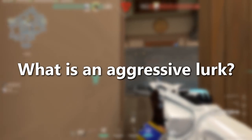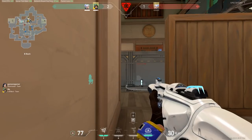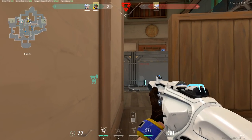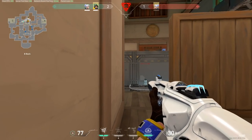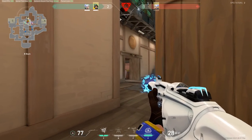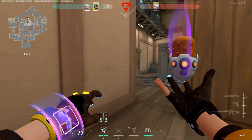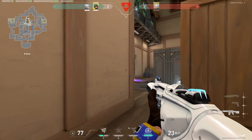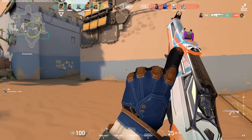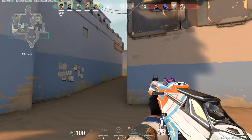The goal of an aggressive lurk is to take advantage of the noise your team is making on the other side of the map by pushing onto or towards the part of the map that the enemy team controls — so normally this involves pushing deep into a site. When you're doing this, you're typically looking to take a gunfight with whoever is holding that site, or you're looking for a timing opportunity to catch the defender as they rotate off of that site. The best timing for an aggressive lurk through a site is right when the defenders are rotating off to go defend the site that your team is pressuring on the other side of the map.